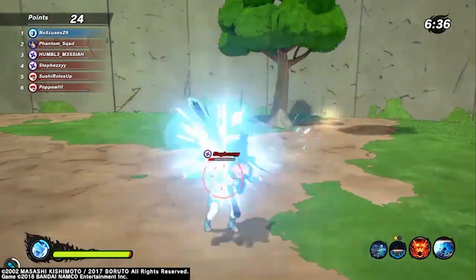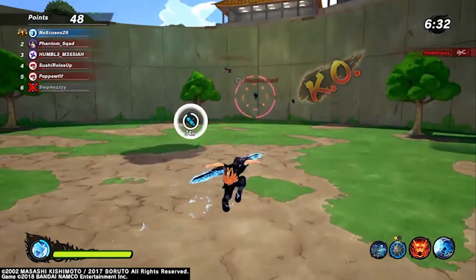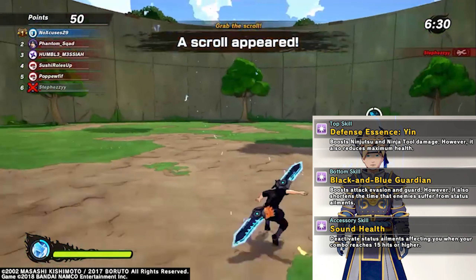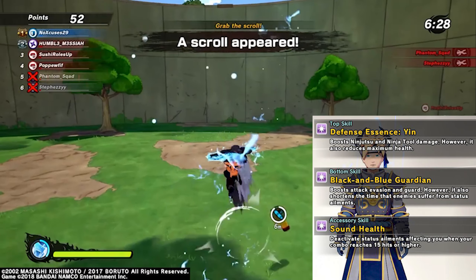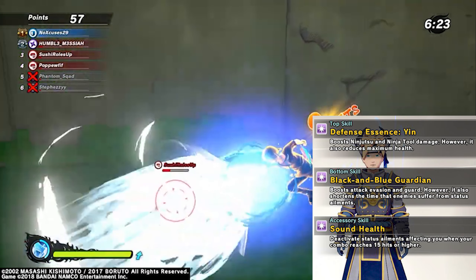But that's not why we're here. The reason why we're here is for this new defense armor. So we're gonna talk about this defense armor and some of the skill sets — the top skill, bottom skill, and the accessory skill.